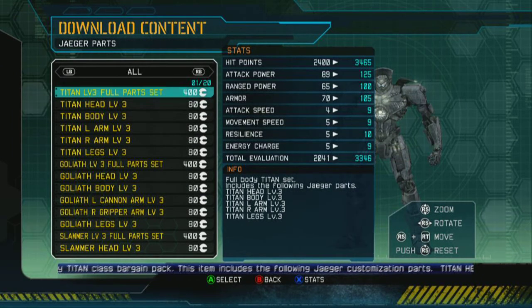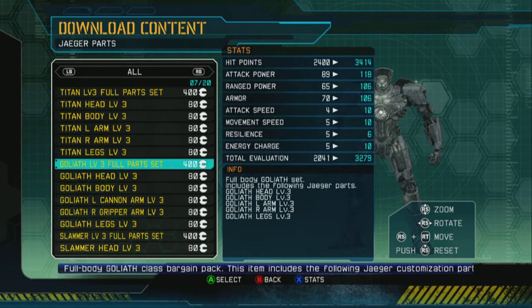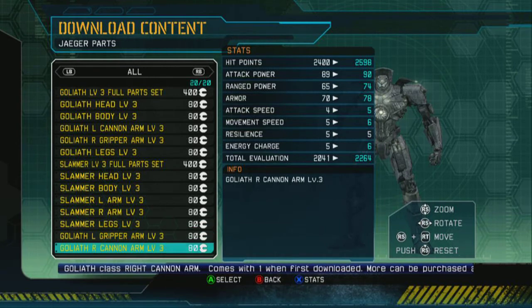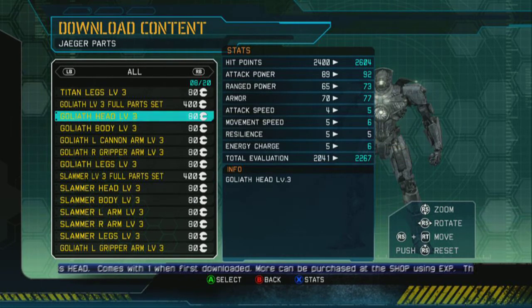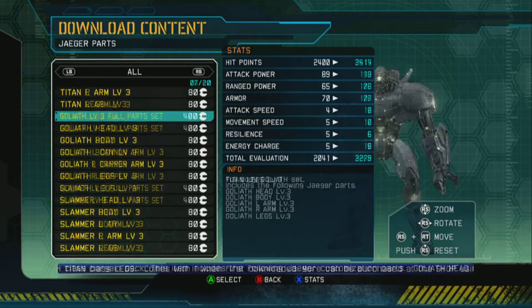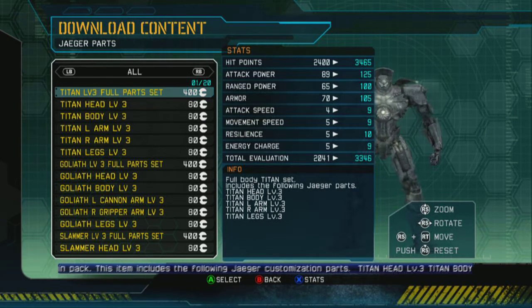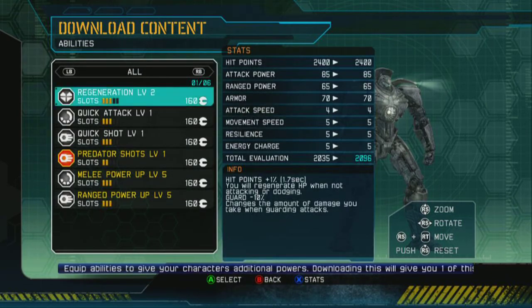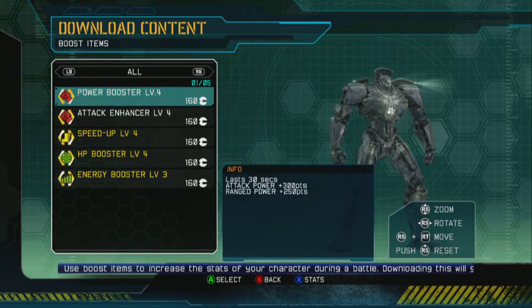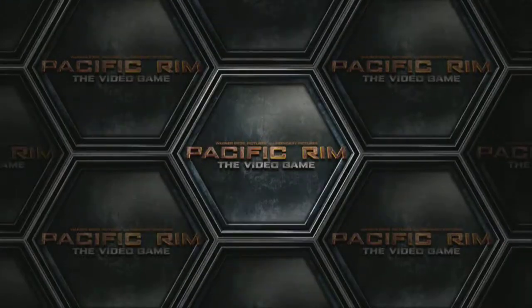We can also go in and buy Jaeger parts. For $5 we could get the full part set for the Titan at level 3, or we could get individual parts for $1 each, and we can do that for all the different variations. Normally I would say this is buying power — I could buy a fully upgraded Titan set for $5 and bypass the entire progression. However, because you can buy all of these things with XP, including all the abilities and boost items, I don't have so much of a problem with it. It's just a matter of whether you want to make the cash investment or the time investment in playing the game.